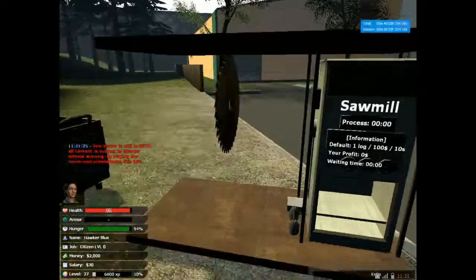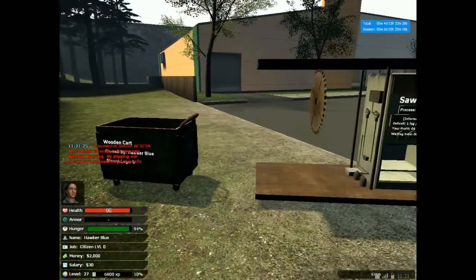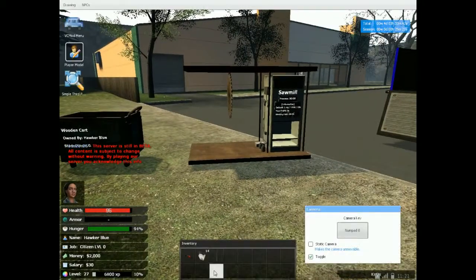What you're going to need is a sawmill like this and a wooden cart like this — that'll cost you $1200 from the F4 shop. You'll also need at minimum an axe, which I conveniently have in my inventory, which will cost you $2000.